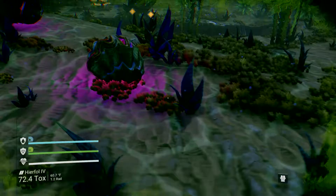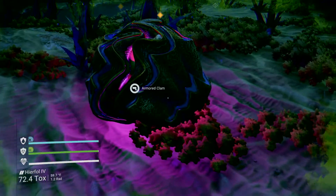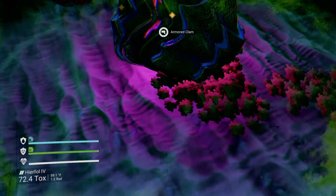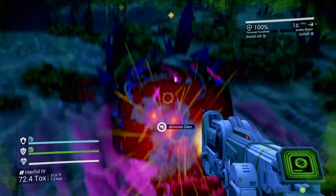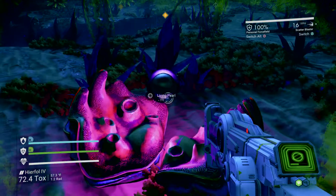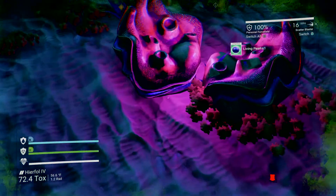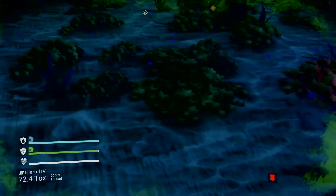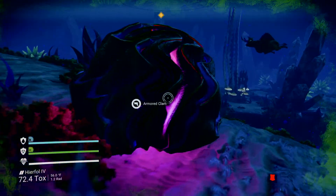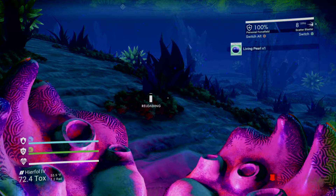There they are. As long as you have unlimited oxygen, you can swim pretty fast. You have to shoot this clam — and there you go, I got a living pearl. I bet it's worth quite a bit. You just shoot the clam and harvest the pearl.